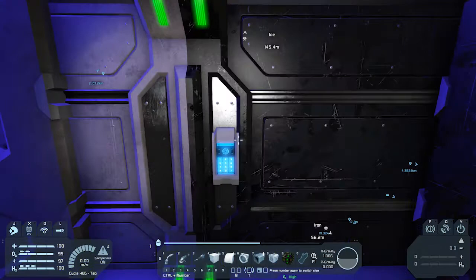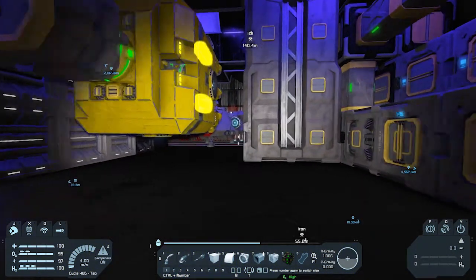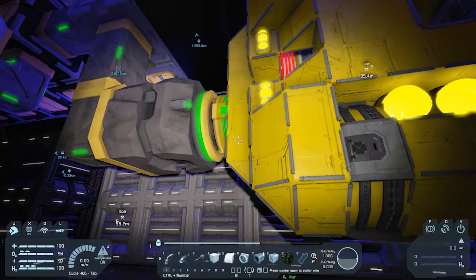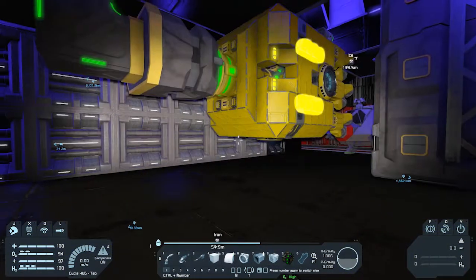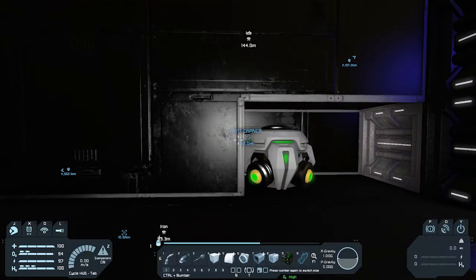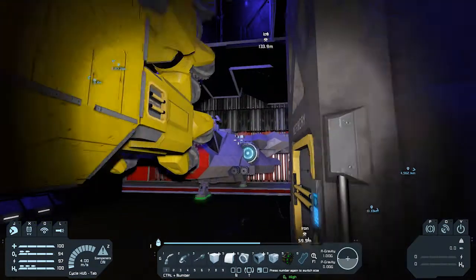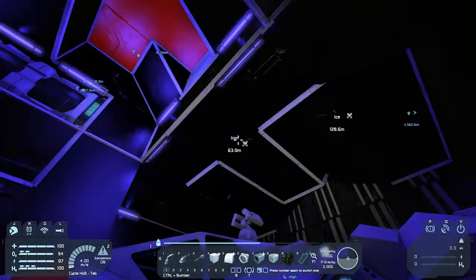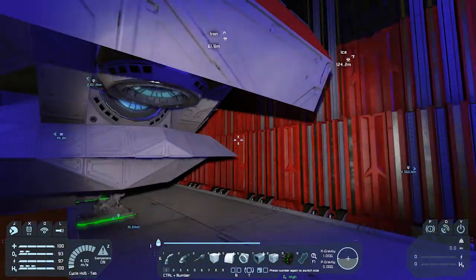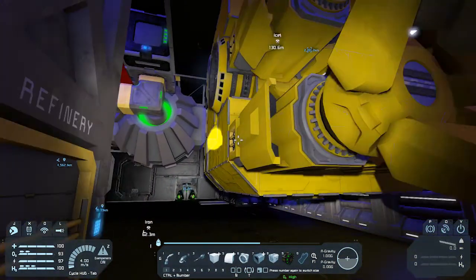This morning they put out a hotfix and everything is working. The problem I had was after the update I tried jumping so we could get to our new home, but the ships disconnected and flew out the back of my ship and basically blew up this whole area.